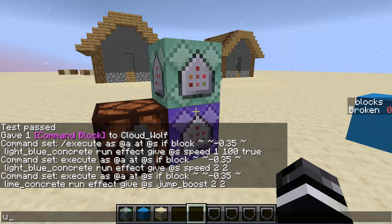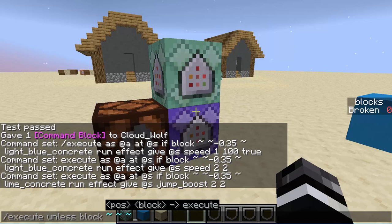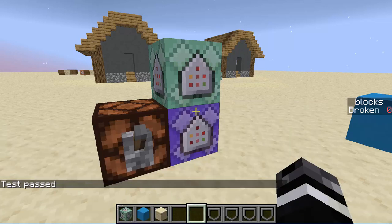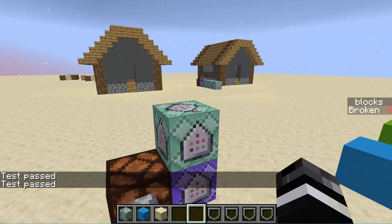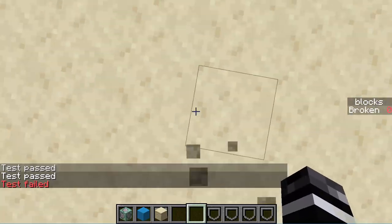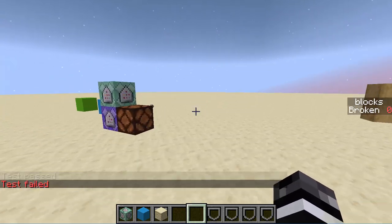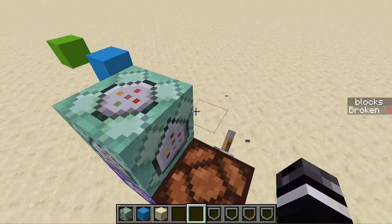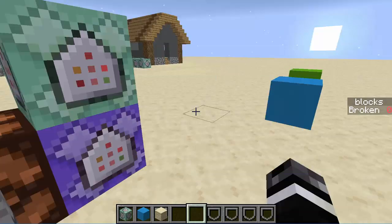There's also execute unless block. So you can do execute unless block — I'll go over this because it's kind of prevalent. Basically you're not looking for the block, you're looking for if it's not there. So let's do that: unless block negative 0.35, let's call it air. Test has passed because I'm not standing on air, but when I step up, test failed because I am standing on air. So you can do something for people that aren't standing on a certain block. It's kind of weird logic — you don't really use unless for blocks too often. It just depends on the situation, but if is the most useful one.